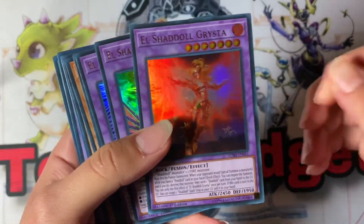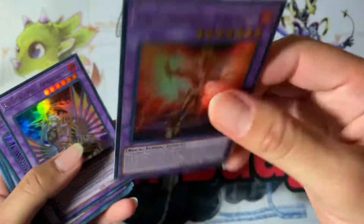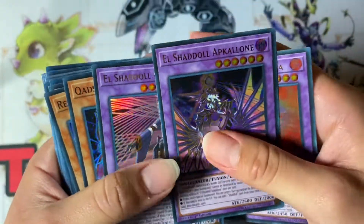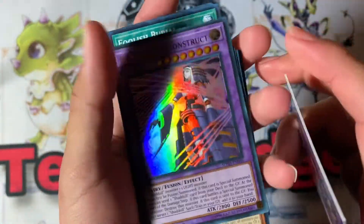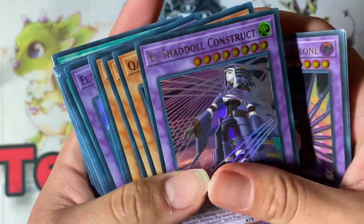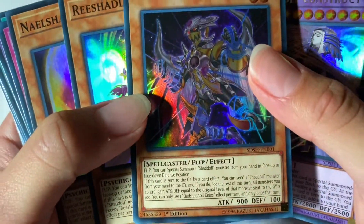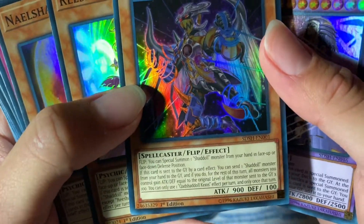We have Gristia here — Gristia was high in price for a while, luckily we got the reprint, beautiful. We have Apkallone with the alternative art, it looks beautiful though I prefer the original. Then we have Kiosk Quad Shaddoll — Kiosk is one of the new ones. Flip: you can special summon one Shaddoll monster from your hand in face-up or face-down defense position.